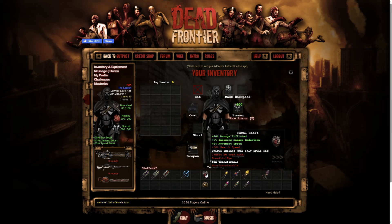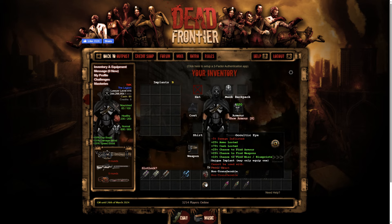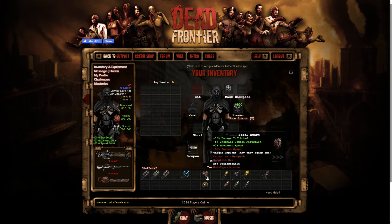That minus fifty percent surge speed is kind of annoying, so the Feral isn't all-around good for any build. It does have good damage but it's not something you'd want to carry around in an everyday build. The Oculate: minus five percent damage inflicted, but you're getting twenty-five percent ammo, seventy-five percent cash, twenty-five percent armor, same for weapons, and ten percent chance in misc and blueprints. Together they're 100 million, so they have a heavy price tag.